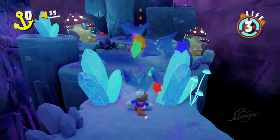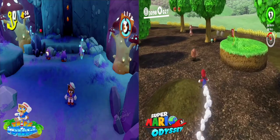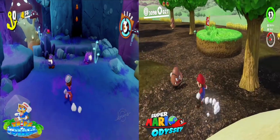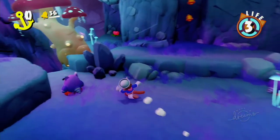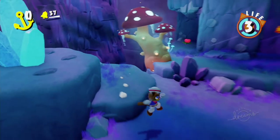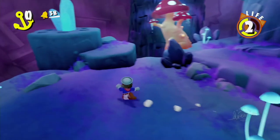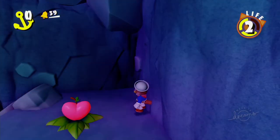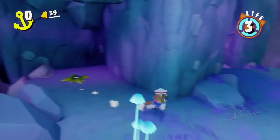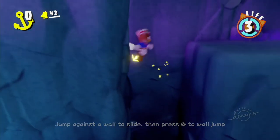We got some crystals in the way — nothing that a Tail Swipe can't clear. Here is our first look at some of the enemies, and they look a lot like Goombas, even with that exclamation mark. We can stomp on them or Tail Swipe them, though stomping on their head seems more efficient. Right here is what the extra lives look like — they kind of look like apples that are shaped like hearts. You only get three lives. And here is a little bit of the wall jumping in action.